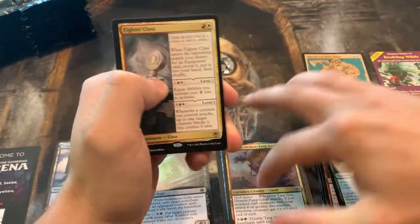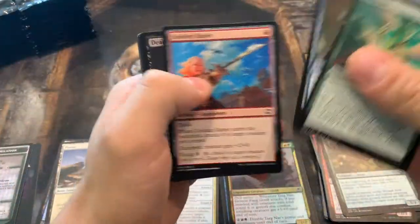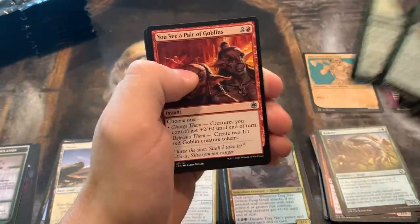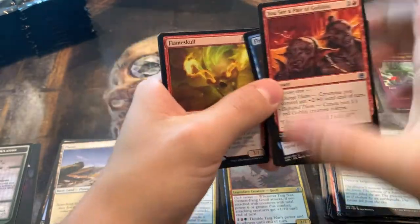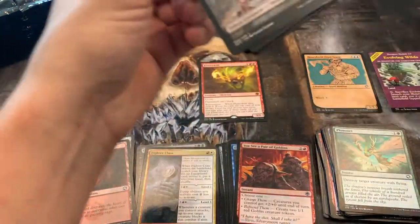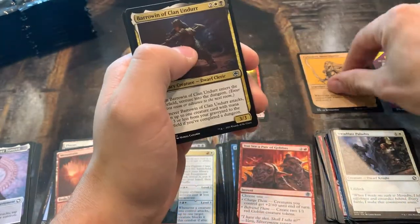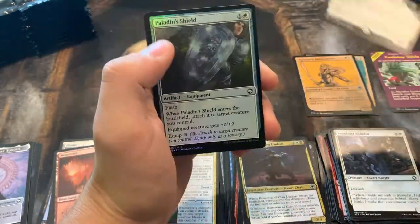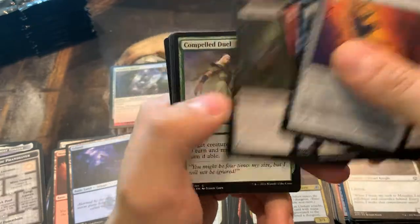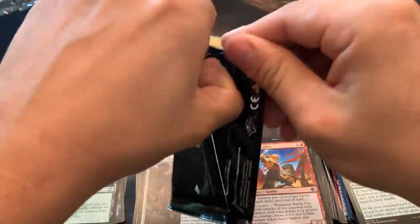We've got a Fighter Class. I went to a draft last night and one of my opponents had that — if you can get enough artifacts or equipment, that thing is nasty. Flameskull — I pulled this in one of the other videos. Honestly not a huge fan of that mythic. And we've got an Icing Death Frost Tongue weapon — interesting. Weapon token. And a Nadar. With our first foil, a Paladin's Shield. I do like that Spiked Pit Trap in draft — you usually get to kill something with it. Paladin Class, and it does five damage, so it's pretty good for sure.